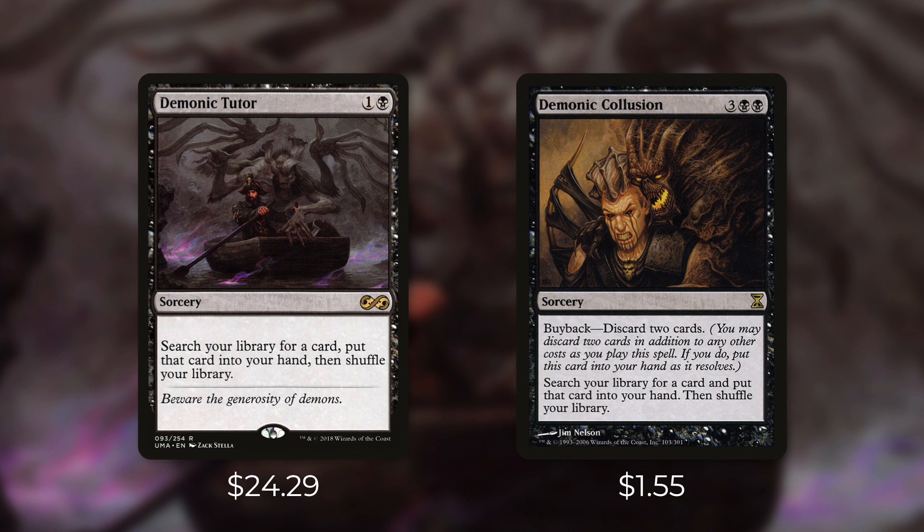Next up there's Demonic Illusion, which can tutor for one card for three black black and you can buy it back by discarding two cards. So as long as you've got cards to discard you can keep getting this back, and in some decks you even want to discard cards, so this can be very effective. At $1.55 this is a good deal for the right deck.